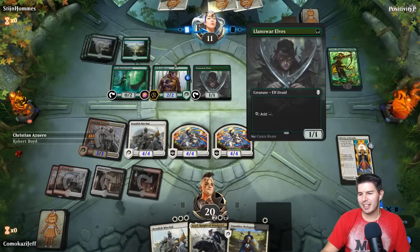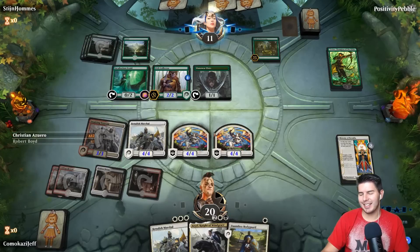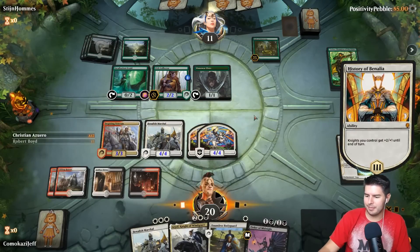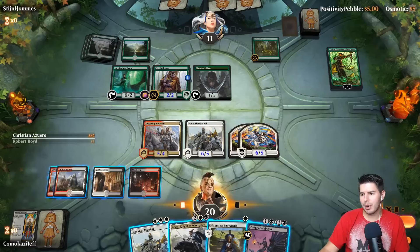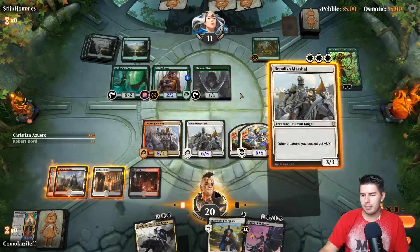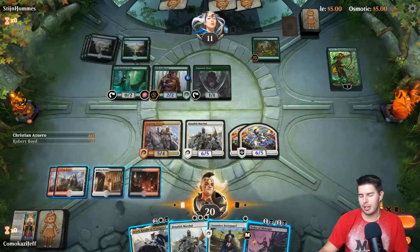Next turn we get to go with Benalish Marshal. An Order of Midnight — seems pretty good. It's almost good enough just to bring out to have a flyer. We're going to get in with two attackers — they're going to have to block with everything if we play Benalish Marshal. Order of Midnight gives us a chance for the next turn to actually have a big play.